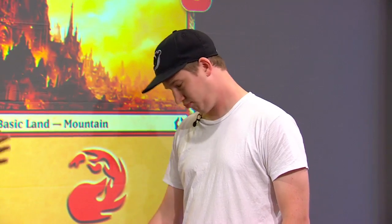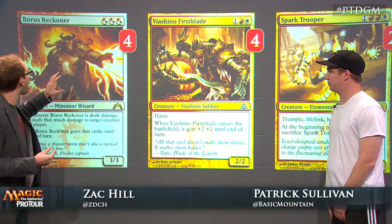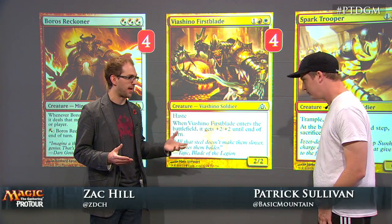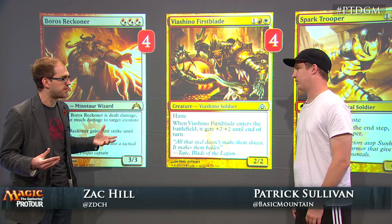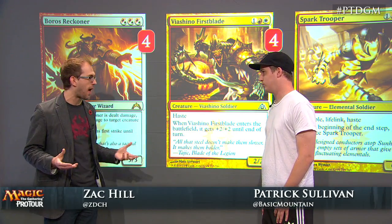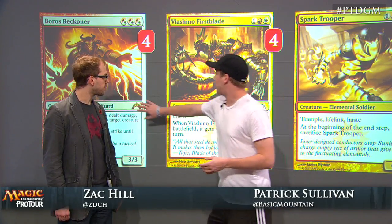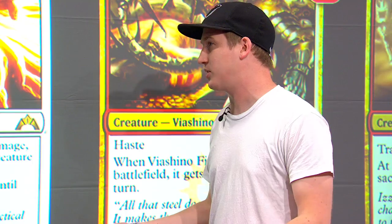Let's take a look at the sideboard. We've got two different three-drops: Boros Reckoner and Vichino Firstblade. You're main-decking Frontline Medic, and these two seem good against different cross-sections of decks. Is it basically a one-for-one swap? It's about that simple. Frontline Medic in post-board games is at its best against green and you want to keep it there. Boros Reckoner is particularly good against other red aggressive decks — it plays like a moat sometimes and is incredible on offense.